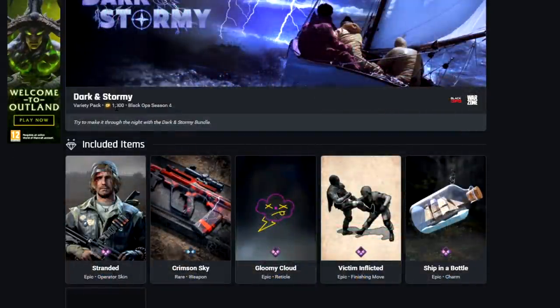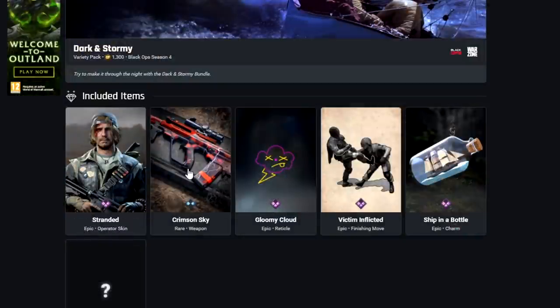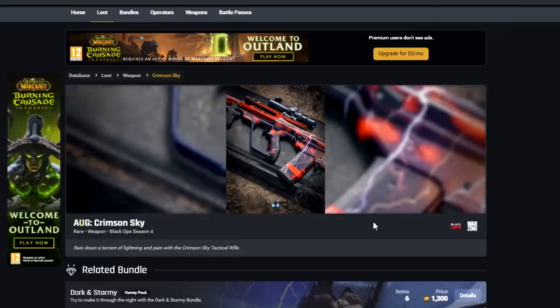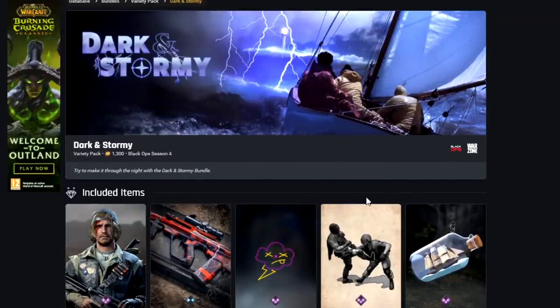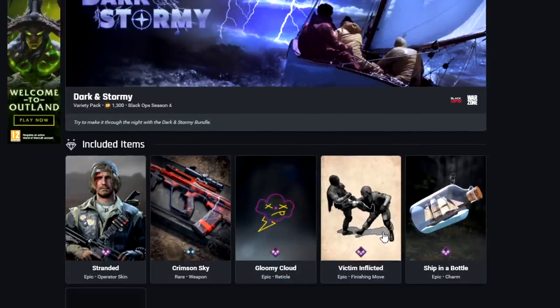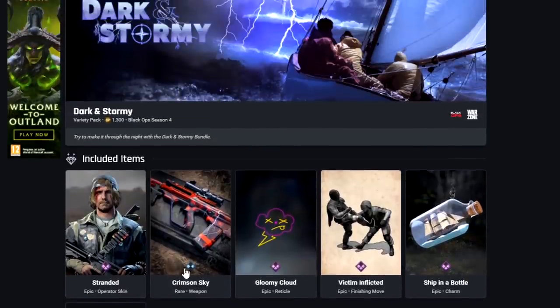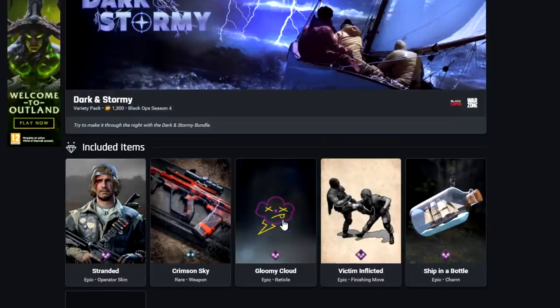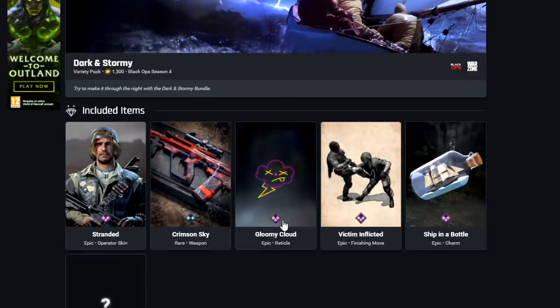Dark and Stormy here for 1,300. We've got the Stranded Skin for Baker, the Crimson Sky blueprint for the Org, the Gloomy Cloud reticle which is quite interesting, and the Victim Inflictor as a new finisher move. There's also Ship in the Bot as a Charm, and an unknown item — they've been trying to stop leaks, making it harder to find out what items are, so some may have a question mark.